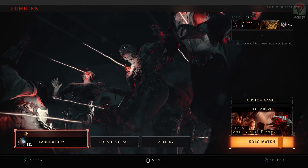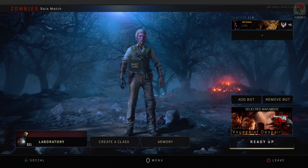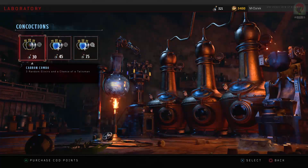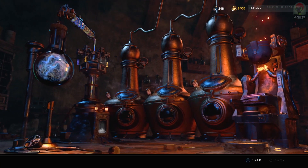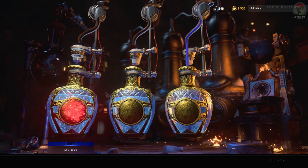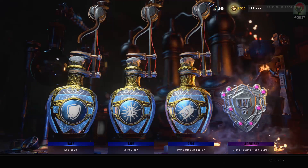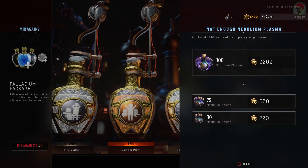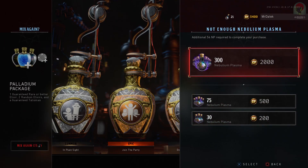Let's jump into what you're all here for — the Nebulium Plasma, the microtransactions in Zombies. With the COD points and the Nebulium which you should have been given if you are a Black Ops Pass owner, you won't see any options to buy Nebulium Plasma. But once you've spent all of your Nebulium Plasma and have no more, you will then be given a screen which says you don't have enough Nebulium Plasma, with options for 300, 75, or 30 COD points packages right there which you can pay for.